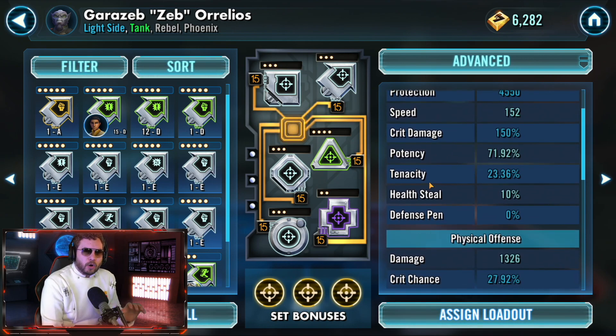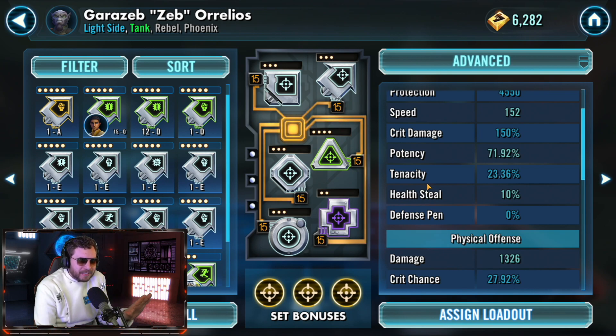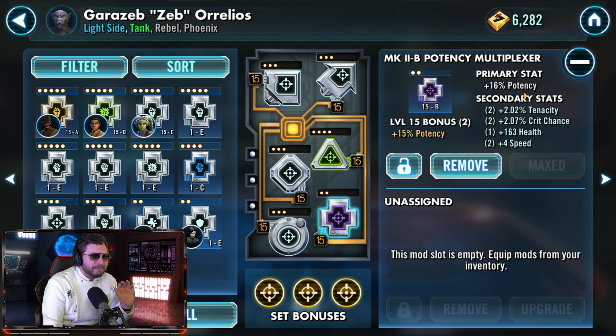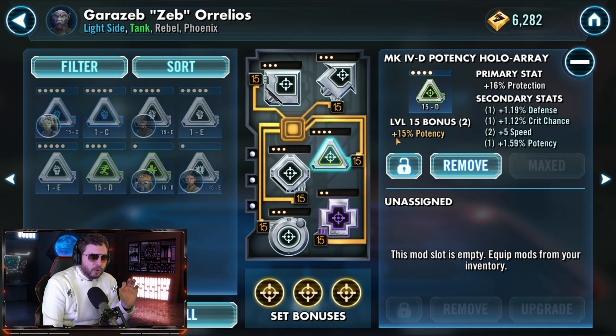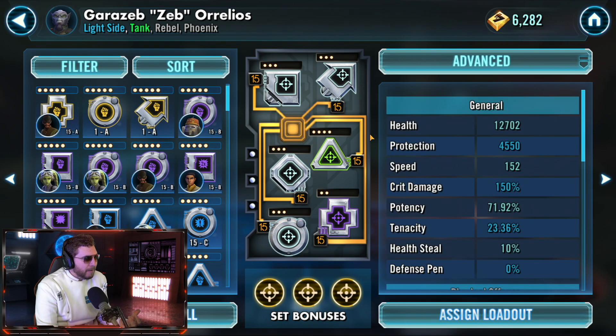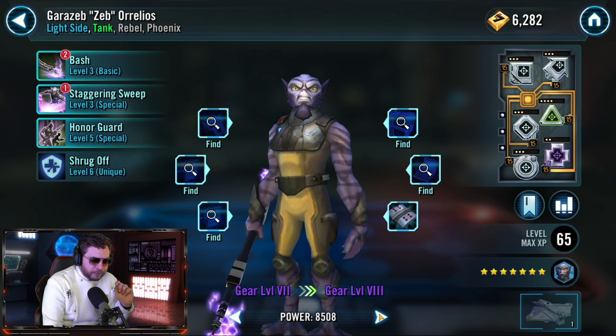Zeb will be a bit low on tenacity, but hopefully with the help of Kanan not being stunned we have ways to cleanse. Make sure you have potency on the cross mod and protection and health elsewhere. We do not have ideal five-dot mods because we're just starting mod farming in this game — it's very rough for new free-to-play players.